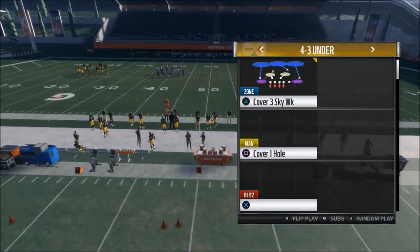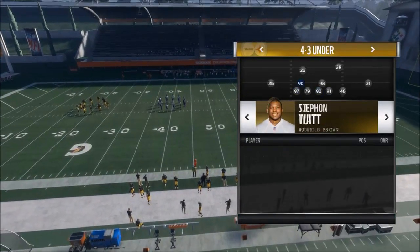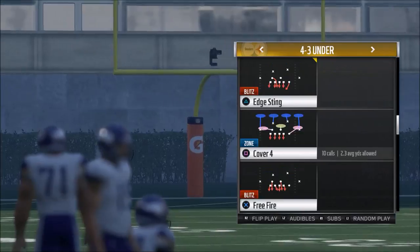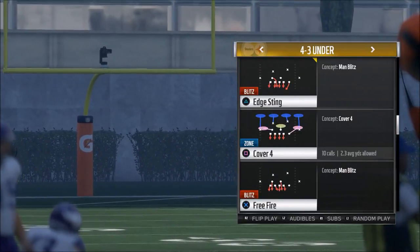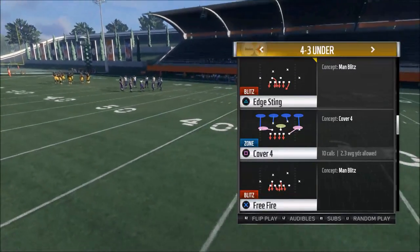With the 4-3 Under, here's what we want to do. Here's the blueprint for a successful defense. Number one is that you can call zone coverage, man coverage, man blitzes, and zone blitzes all from the same look.